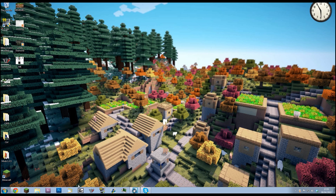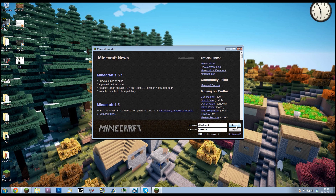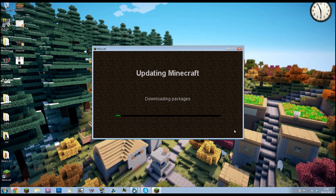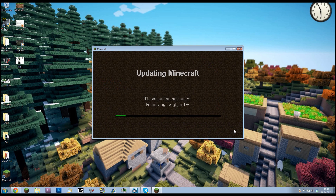Before I go on, I should probably say what happens if something goes wrong whilst installing a mod — which is a concern for a few people. They might think they have to buy it again or something like that, but it's no trouble whatsoever. All you have to do is open up Minecraft, hit the Options button, click Force Update, log in, and that will basically download all of the packages again to run Minecraft.